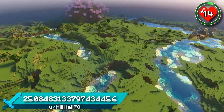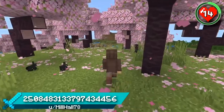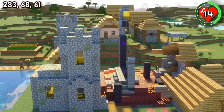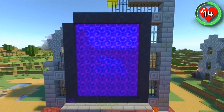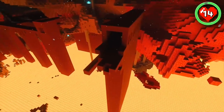This seed spawns you on a big stretch of plains bordered by forest and cherry grove hills. Standing atop the cherry grove, you can spot a village with a very interesting feature — a giant ruined portal. Interesting because of its sheer size and the destruction it's caused to the village, but also because of what you can find inside of it. Head on into the nether and you'll find yourself spawning right next to a fortress.